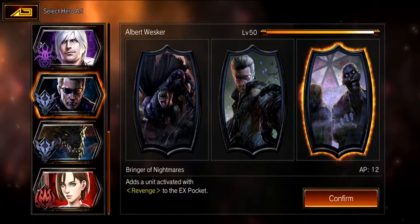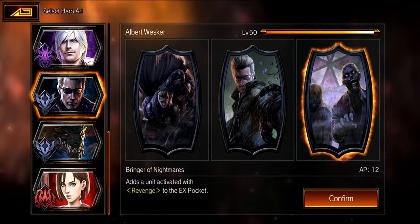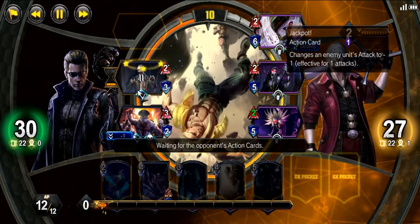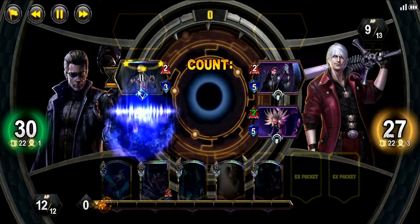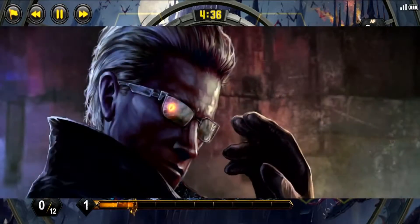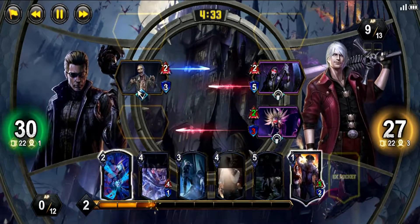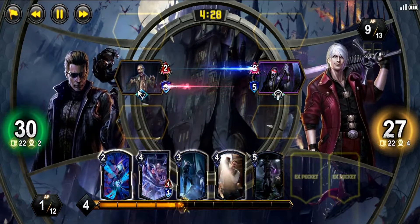Finally we have Bringer of Nightmares. This hero art focuses heavily on the revenge mechanic. Being the lowest cost AP hero art in the game, you can afford to sacrifice units as you need. You'll be able to overwhelm other decks with ease, while requiring them to waste MP to deal with the initial threat, and then be able to return that threat at a much lower cost with higher power. The only issue is that revenge cards lack utility, and other utility units with flying, seal, and destruction will ultimately put your army at a disadvantage.